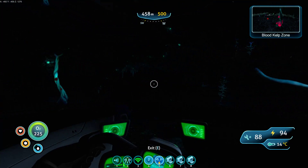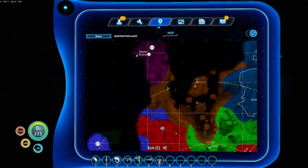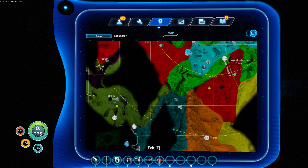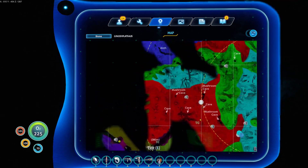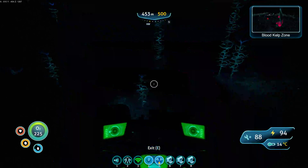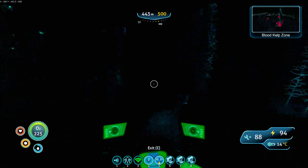So yeah, this is the Blood Kelp Zone — or one of the Blood Kelp Zones. The one I was at before was over here, which is in a crevice. And this one has a slightly different feel because it's way more wide open, but it's also very deep so it tends to be dark.